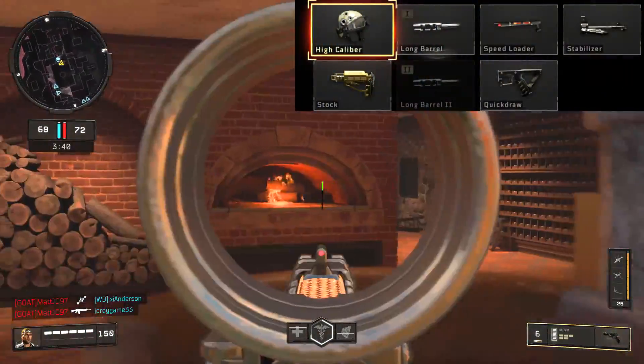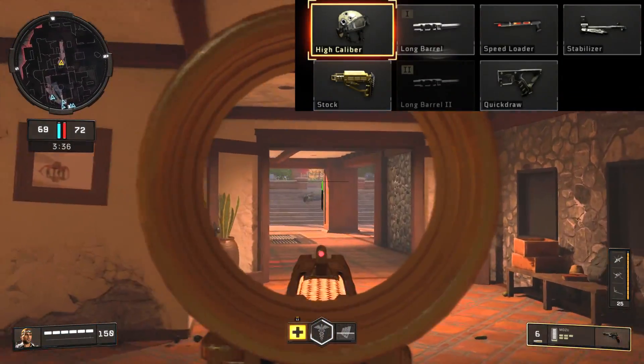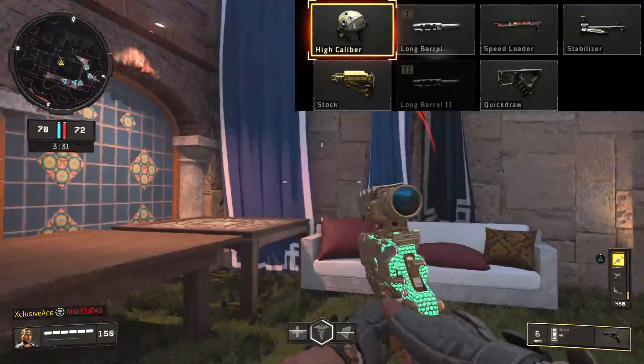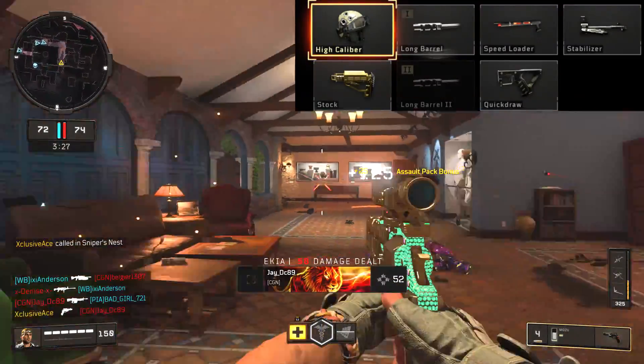This brings us to the speed loader attachment, which is an amazing choice on this gun — I highly recommend it, especially if you're using it as your primary weapon. Quick Draw is completely unnecessary; I feel like the aim down sight time is already very solid, so I'd never use Quick Draw on this gun.